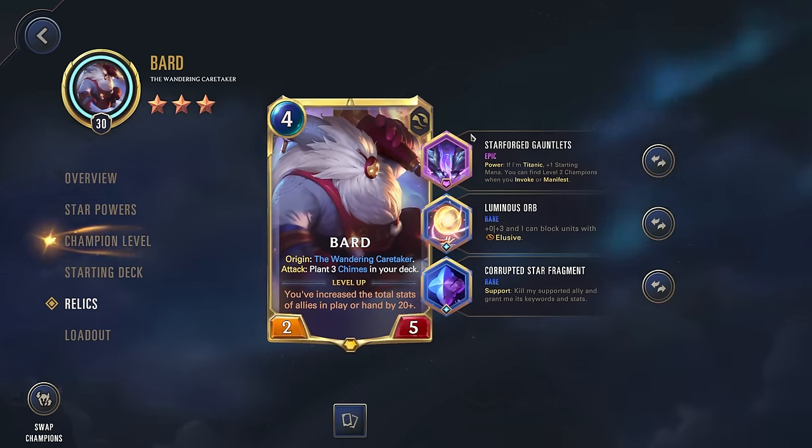This star power is just helping you have even more chimes, so that when you start pulling out cards with chimes, you're still putting more chimes back into your deck. Now for the relics, we're going with Starforged Gauntlets, Luminous Orb, and Corrupted Star Fragment.